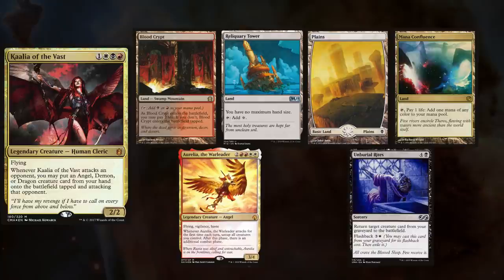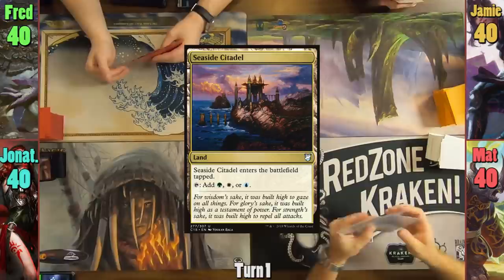Lastly, Jonathan is playing Kaalia, keeping a Blood Crypt, Reliquary Tower, Plains, Mana Confluence, Aurelia the Warleader, and Unburial Rites. Matt wins the die roll and starts us off.